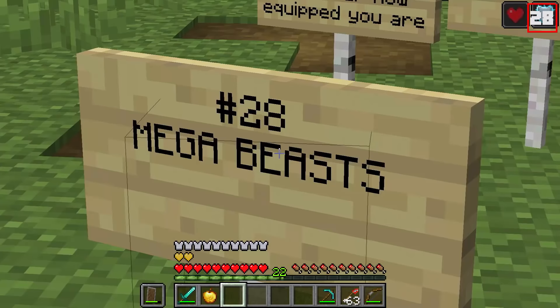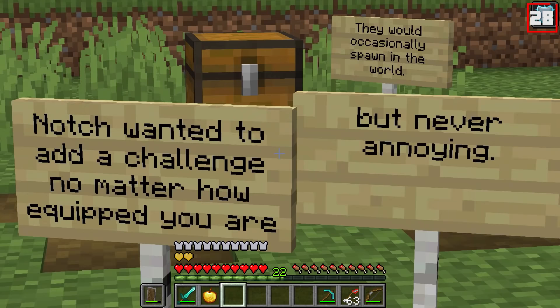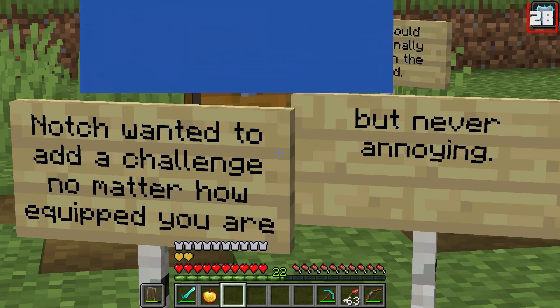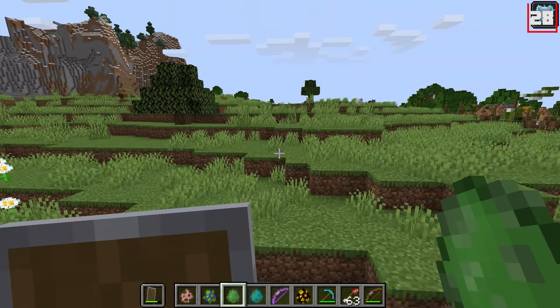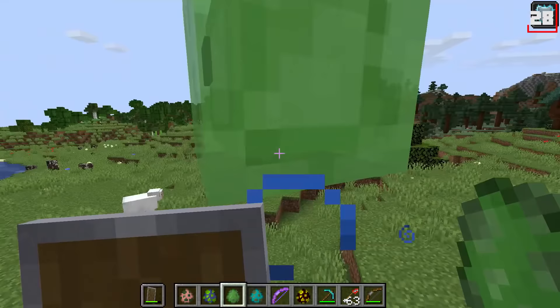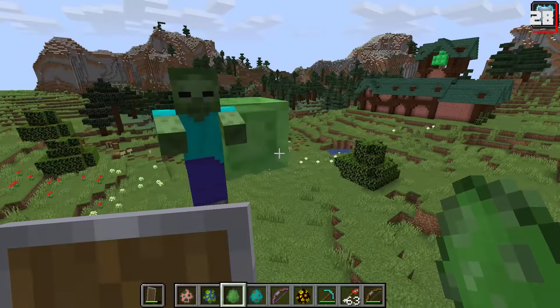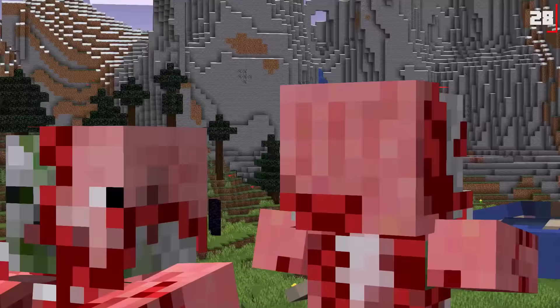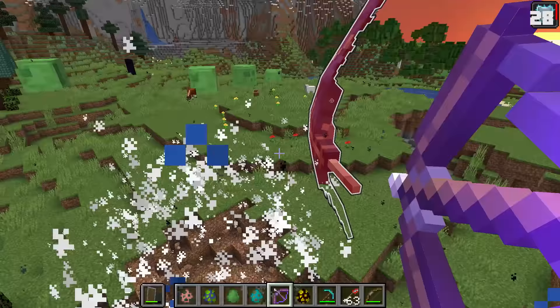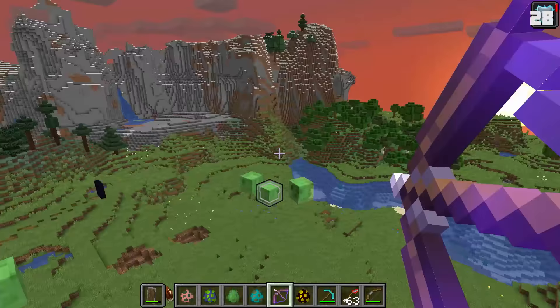Number twenty-eight: mega beasts. Mega beasts were the result of Notch wanting to add a challenge to your world no matter how equipped you were, but 'never annoying.' These would occasionally spawn in your worlds. You've seen the mega zombie — big old boy. How about the mega slime? Imagine one of these spawning in your world. Or a mega phantom — he's on fire. What if there was a mega zombie pigman? Unfortunately they never made it into the game, and probably for good reason. These guys are trouble.